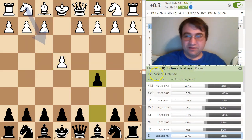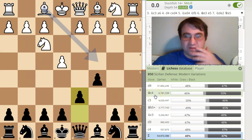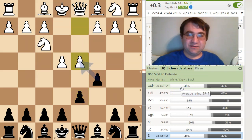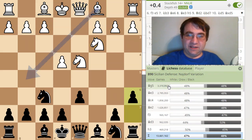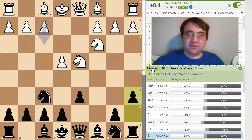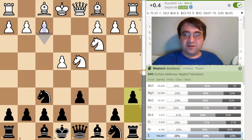I started looking at other openings. On the master database c5 is more popular than e5, so let's look at the Sicilian. I started looking for correlations between the Lee Chess database and the masters database and got some pretty solid correlations. I thought maybe weaker players would play Bishop c4 and have weird development schemes, but the vast majority are playing the open Sicilian. After cxd4, Nd4, Nf6, Nc3 — I expected big deviations after a6 and g6, but I'm still seeing really good moves: Bishop g5, Bishop e3, Bishop c4 — all very top-flight moves. People aren't playing terribly against the Sicilian.